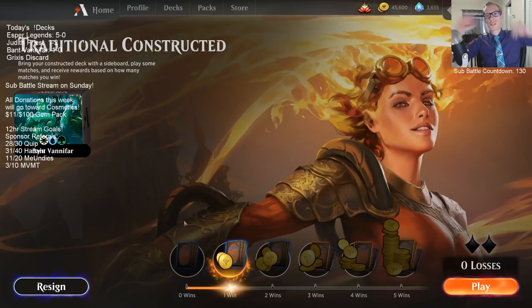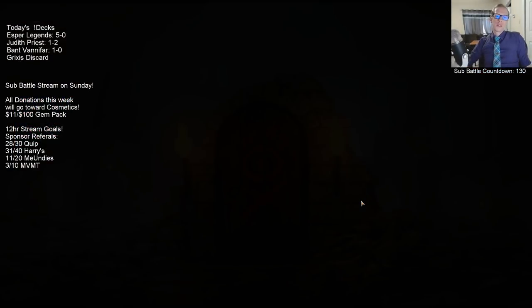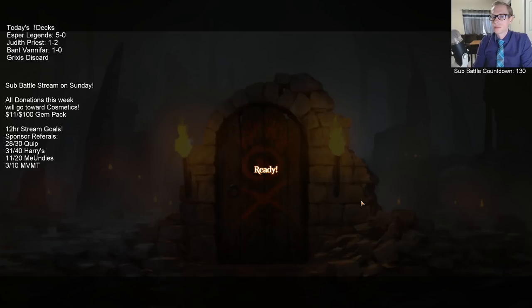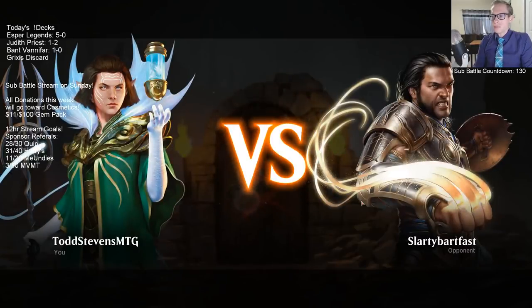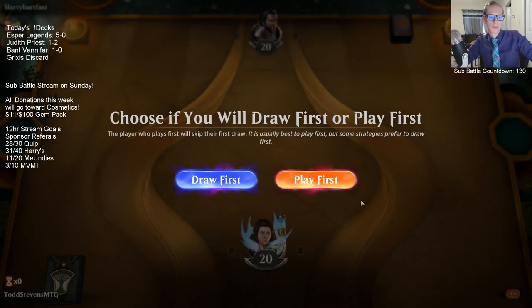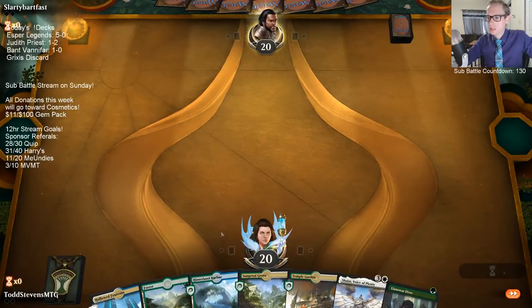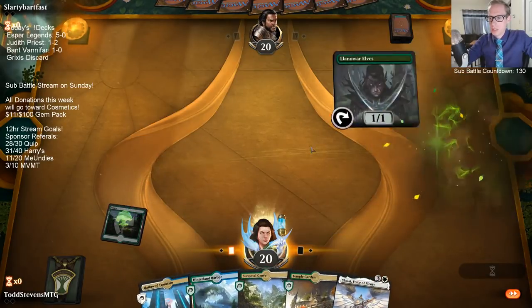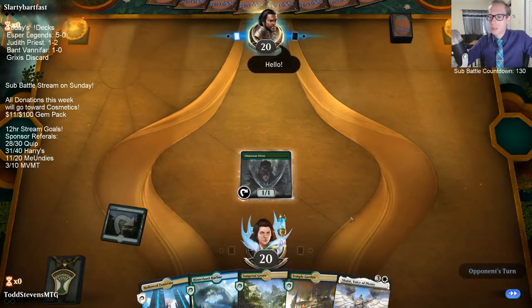I don't know if I really liked the 2/2 Krasis leaving up two mana for Negate, because of how bad that is — Krasis is dying to Shock. The Entrancing Melody from the opponent — we were good to go. New match. So now we'll have kind of back to our main deck where that last game we did so much sideboarding. We'll see if we actually play some Militia Buglers and Prime Speaker Vanifars this game.